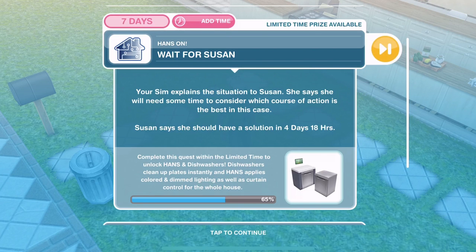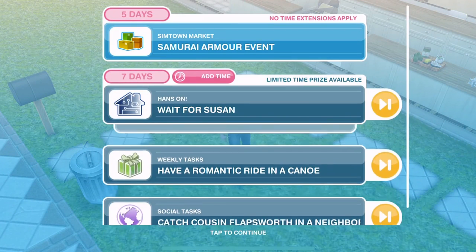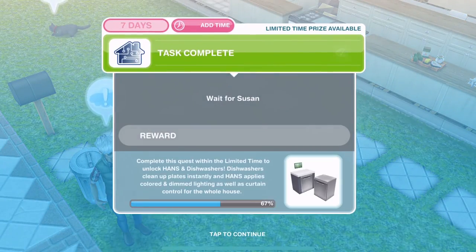To get to this part you may have to use LP to skip some of the quest. You may not — you may just be able to go straight through depending on how long it has taken you to complete the previous tasks within the quest. Because I've completed it so quickly I do have to use LP to skip this task here — waiting for Susan. So we can skip now for 10 LPs. And there we go, task complete.